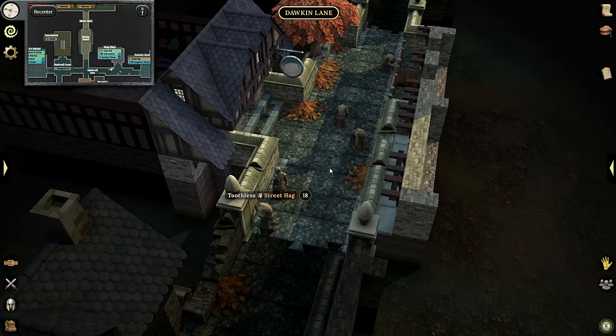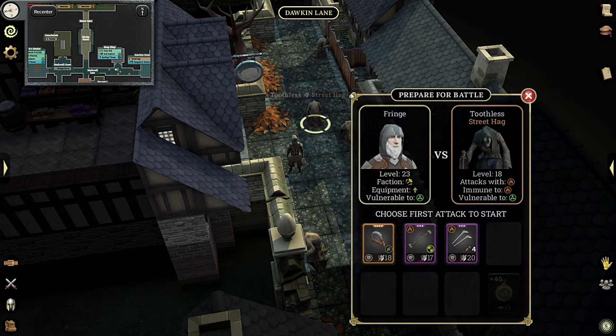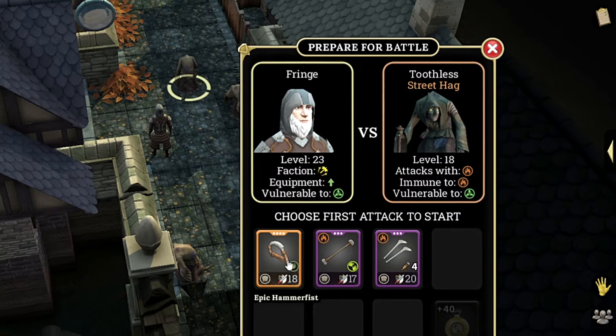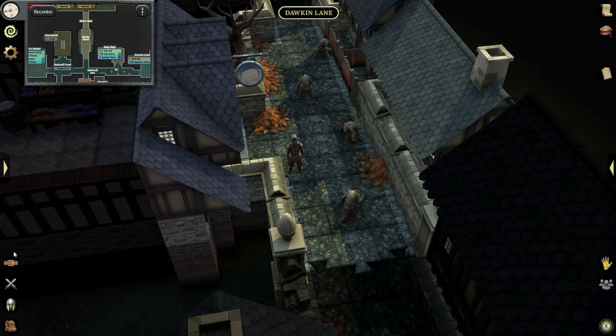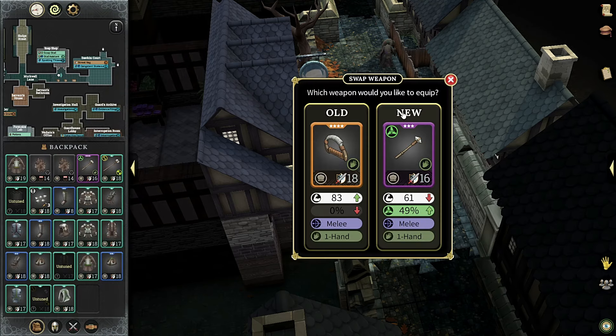Today I'm going to be breaking down just how important it is to take note of the vulnerability stat inside of Brighter Shore. This is given to both monsters and certain weapons, and I'm going to show you just how much of an impact this can end up making on your time to kill. Let's go ahead and jump right on into it here.